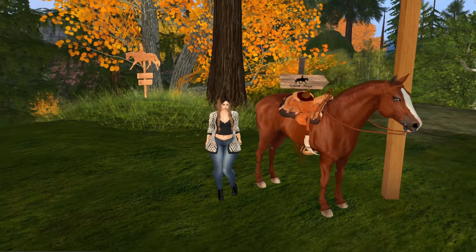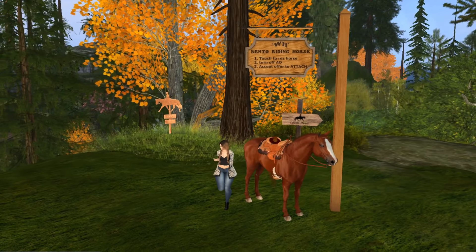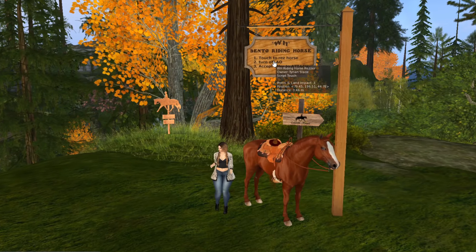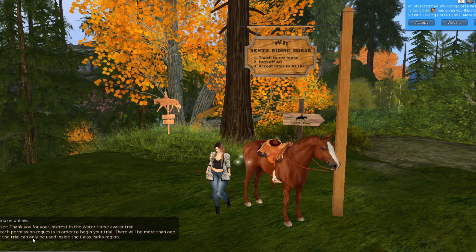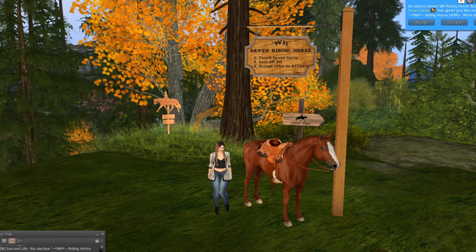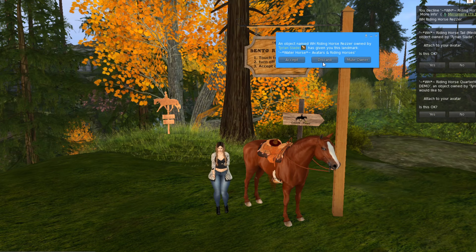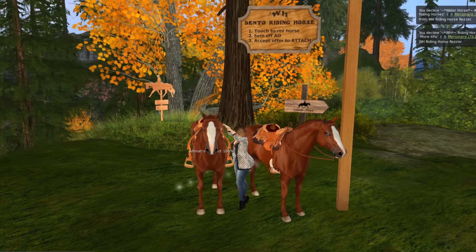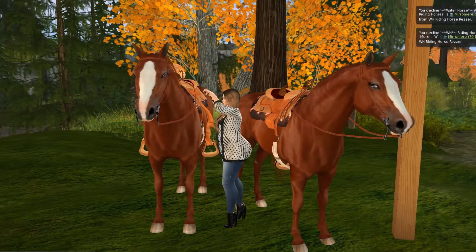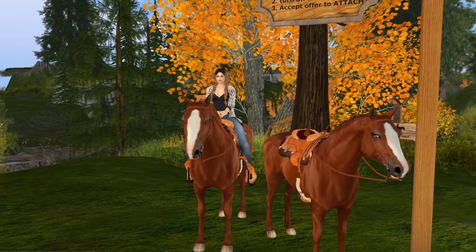I will link this sim under my video — you can come here. You'll get the bento horse as a demo just for some time. Click the sign up there, you don't have to accept the blue ones, just accept the thing to attach to your avatar. Click twice and there you have it — I have a horse! Come on Arya, go on the horse. There we go, I have my own horse for the day.